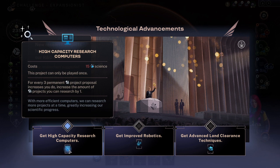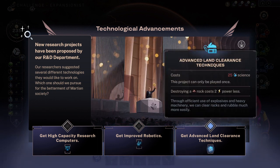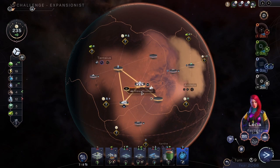Improved robotics grants one-plus power and one titanium whenever constructing a robot — that's only five science. Destroying costs two less power, so this gets done faster. A bus station means even more stuff and less whining.